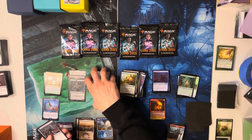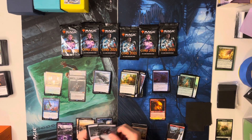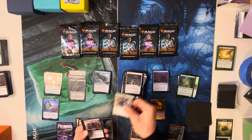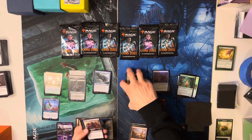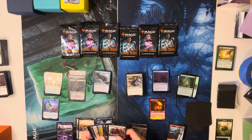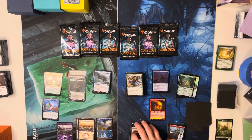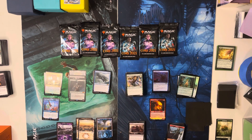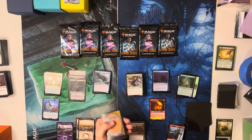It's a dollar thirty for the Swamp, a dollar fifty for the Mountain, a dollar for the Island, and 70 cents for the Plains. The Plains is always the least valuable and the Mountain is the most valuable. The Mountain just looks savage — burn is popular, everyone likes Lightning Bolts and things. Lightning Bolt is banned — Conspicuous Snoop, that's a cool card!